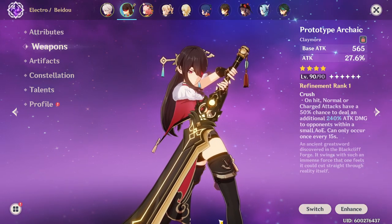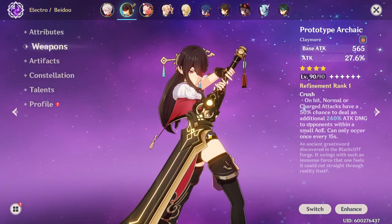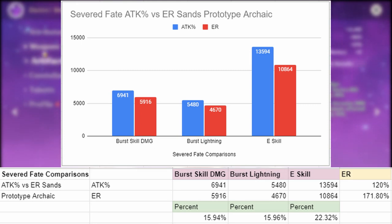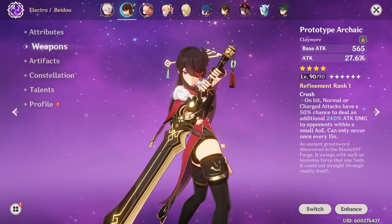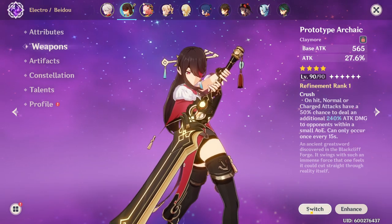With Beidou, the story is basically the same — running attack percent over energy recharge is going to give you more damage, but just make sure you have enough energy recharge to comfortably use your elemental burst off of cooldown or nearly off of cooldown. Looking at the prototype Archaic without any energy recharge and just attack percent, you'll have 120% energy recharge without any substats. You'll definitely be doing more damage — about 15 to 16% more on your burst and 22% more on your E skill. So you have to choose between 120% or 171.8% energy recharge, and in my opinion running energy recharge on the sands with attack percent on the weapon is the way to go, since her elemental particles come right as she uses her E skill.